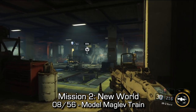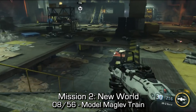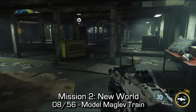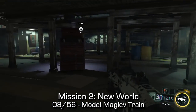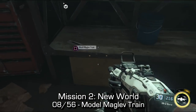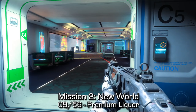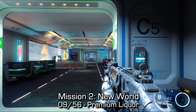Collectible number eight is the model maglev train. You'll come to an open area with some staircases down underneath — they're a little hidden. You won't really have to come downstairs, but you should see a wide variety of staircases and holes in the ground to drop down. You can use this to stealth through the area, but at the bottom in that little basement area at the very back, you can find the train.